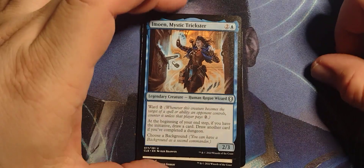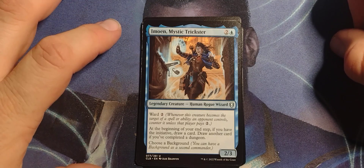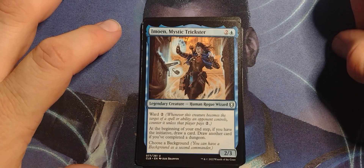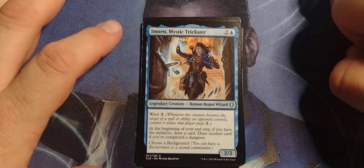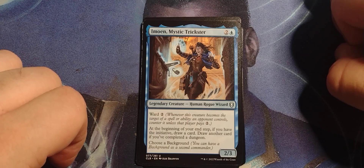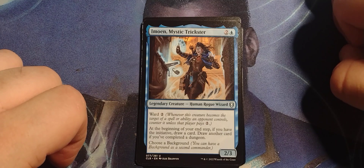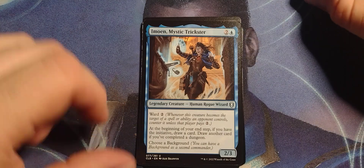We got a legendary creature — I think I already have her, but anyway. Emoyen, Mystic Trickster — two and a blue, Legendary Human Rogue Wizard, 2/3 with Ward 2. Whenever this creature becomes the target of a spell or ability an opponent controls, counter it unless that player pays two. At the beginning of your end step, if you have the initiative, draw a card; draw another card if you've completed a dungeon. Choose a Background — you can have a Background as a second commander.